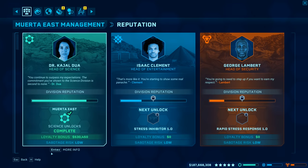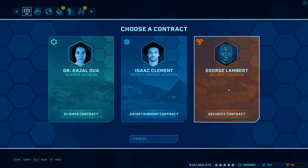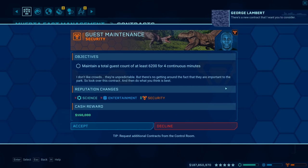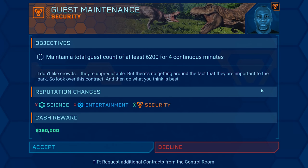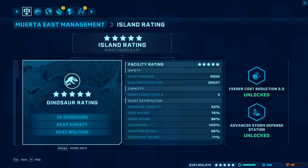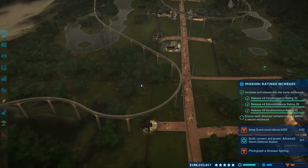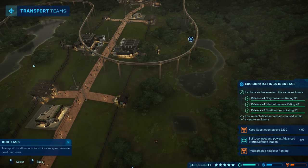Let's get another security contract because our science reputation is getting us a 500,000-dollar loyalty bonus from the science division — that reputation is just crazy right now. There's a new contract I want you to consider. This one seems easy enough — maintain a total guest count of at least 6,200 for four continuous minutes. I think we're like 4,000 to 5,000 last time I checked. Right now we're at 61 — okay, so we haven't even hit 6,200 just yet, but we will once we make more critters.